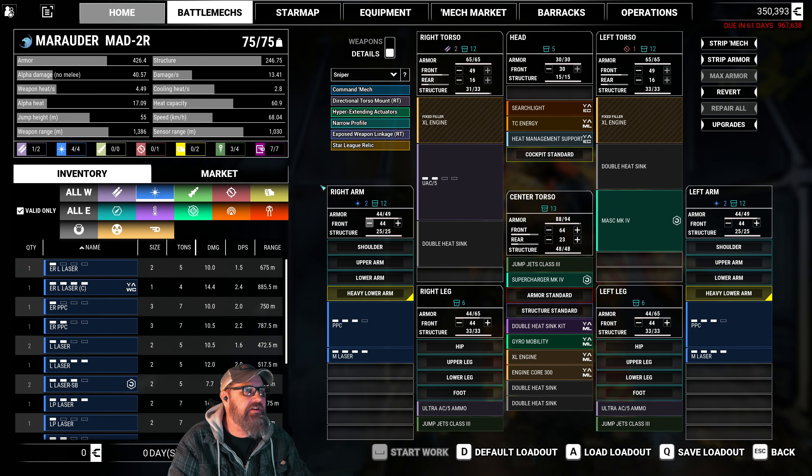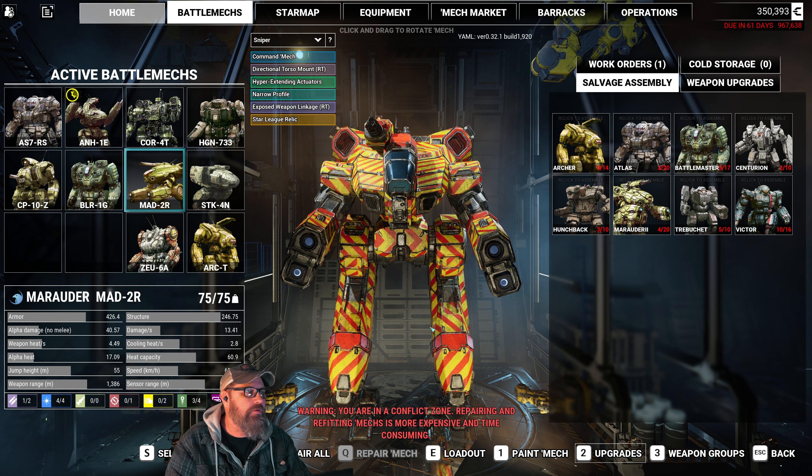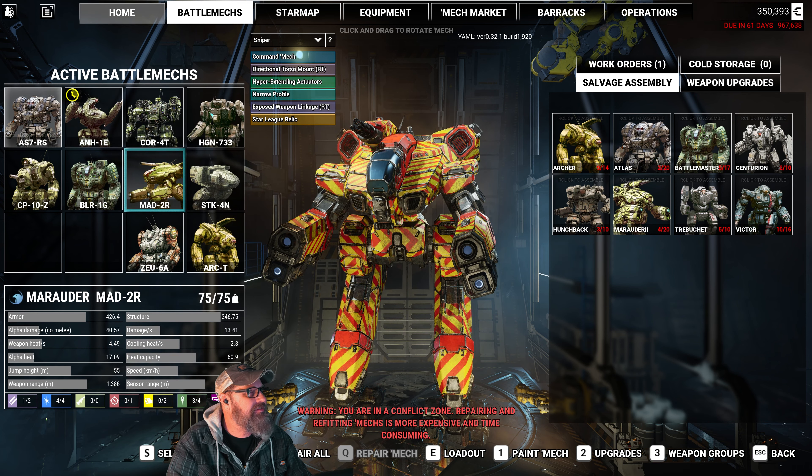I did swap out the AC-5 for a UAC, the ERPPCs for regular PPCs just from a heat standpoint — I didn't think we really needed them. We did put mask, supercharger, jump jets on it, and upgraded the medium lasers. It's more or less the same; we just tweaked the details a little bit. We've upgraded all of these — they have armor, internal structure, and then depending on weapons, energy range or damage or that sort of stuff. So all three of the new mechs have been upgraded.